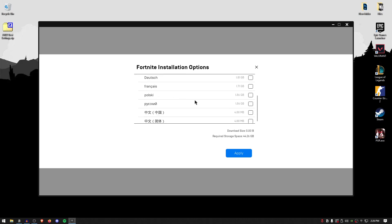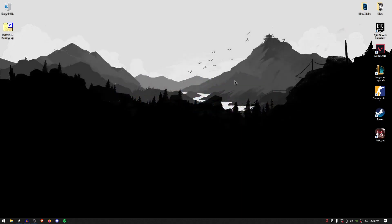For additional languages, only download the language that you require; otherwise, uncheck all of them. Now close out of this. Up next, we're going to be resetting the Fortnite old config file so that we can generate a new one and apply all of our best settings inside of there.